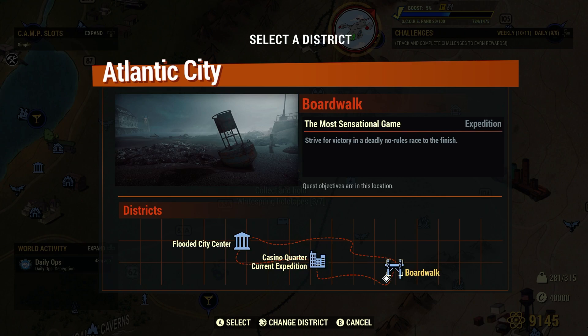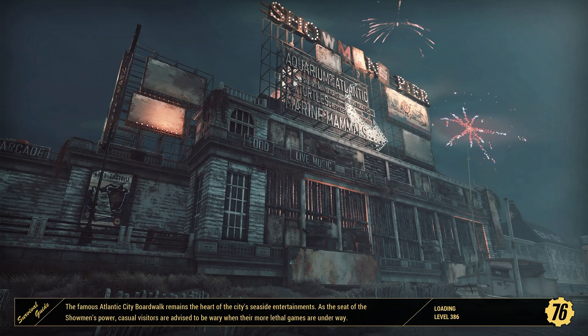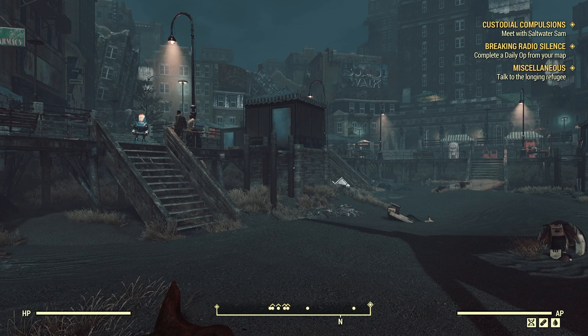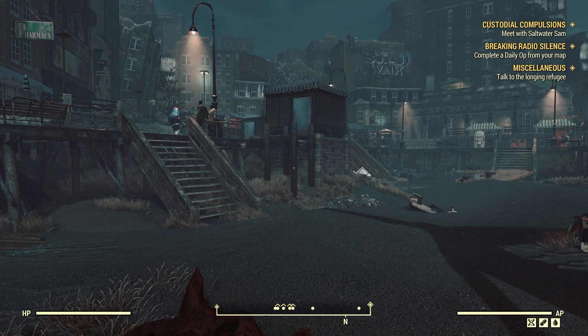We have these different areas of Atlantic City — we have the boardwalk here. We have to travel to District. If we start a new expedition, we'll actually do the expedition called The Most Sensational Game. So in order to keep going for this episode, we have to travel to District. Help Wanted wasn't the actual name of this quest — it's actually called Custodial Compulsions. I'm just going in on this cold, so just to make a note: the quest is called Custodial Compulsions, but the note you have to read is called Help Wanted.